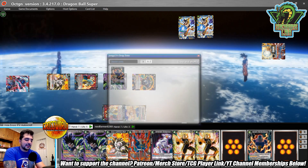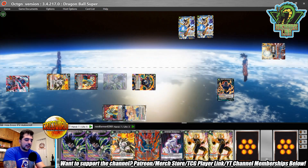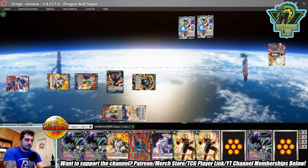He combo'd 5k — he's at 20k from Sensu Bean. We activate Negrishi to get the Turlas out. That Turlas should have gone to my warp actually; I made a slight mistake there.